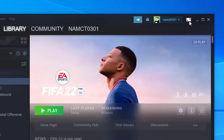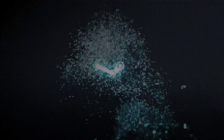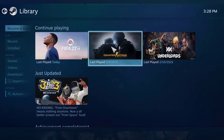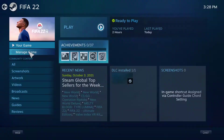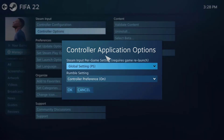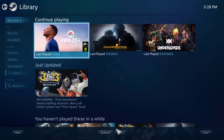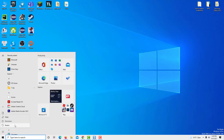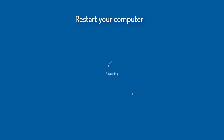Then open Big Picture Mode and go to Library. Select FIFA, go to Manage Game, and select the Controller option. Set Steam Input Settings to Force On. Apply the changes, close Steam, and restart your computer. Launch FIFA and check if your controller works properly.